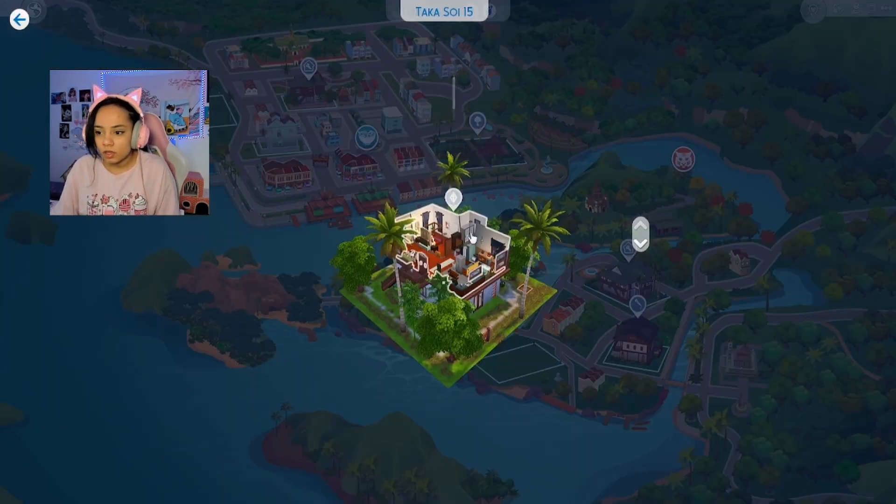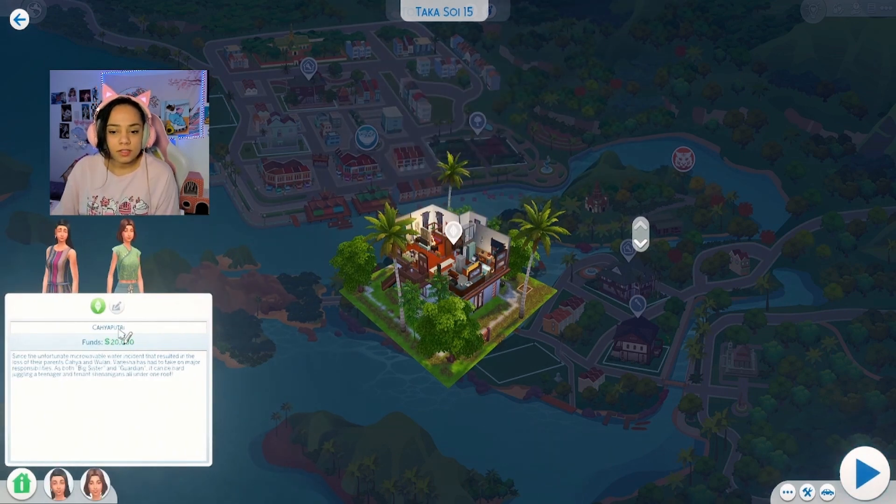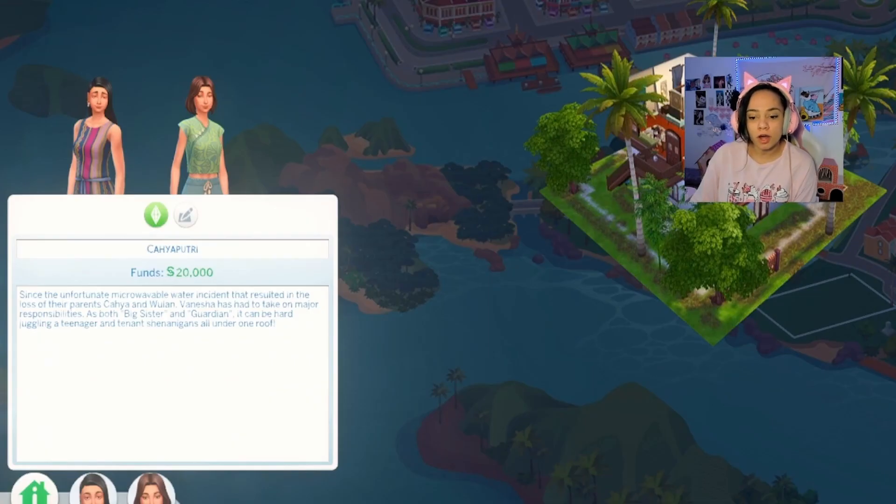If we click on their household, we have Kayaputri — I'm going to keep trying to say that name, I'm going to figure it out. Since the unfortunate microwave water incident that resulted in the loss of their parents — Jesus — Kaya and Wulan Venetia has had to take on a major responsibility as both big sister and guardian. It has been hard juggling a teenager and tenant shenanigans all under one roof. I'm pretty sure people have lived here already and caused mayhem.